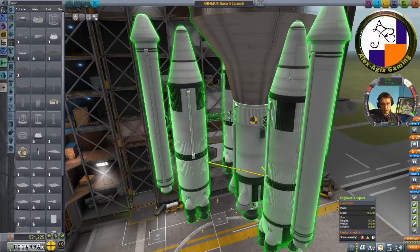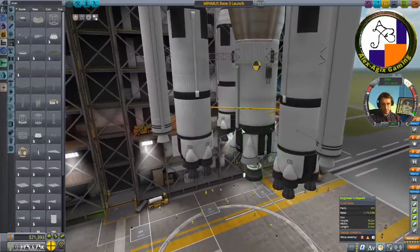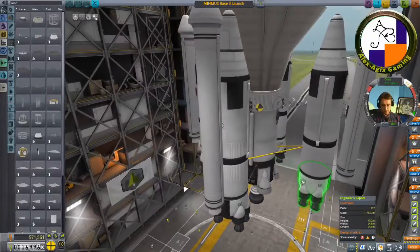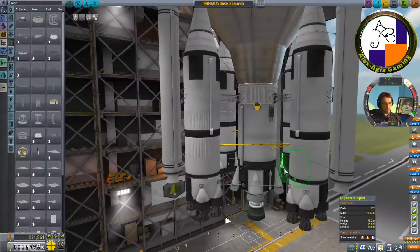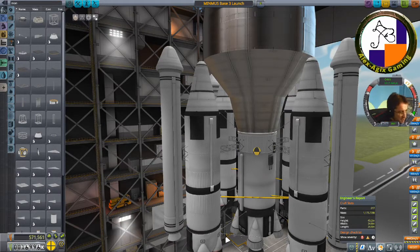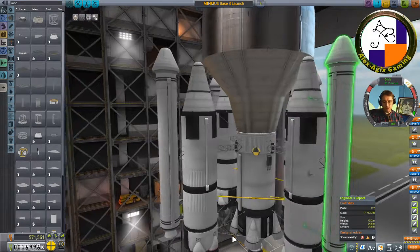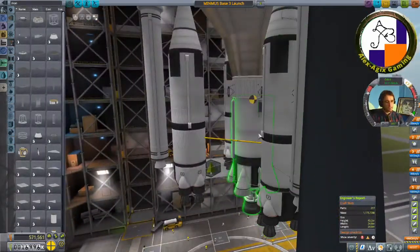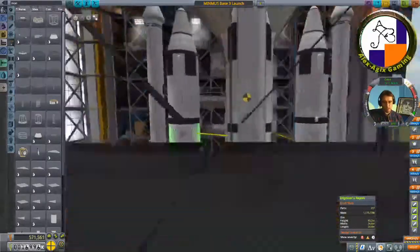Now I'll add struts before I forget, otherwise your ship's gonna be jelly. I'll attach them at the bottom and for significant mass, also higher up to keep it doubly secure. There's an auto strut feature but I have no idea how it works — I even looked up videos and didn't find a helpful one. So I go back to my original experience of manually building struts, which adds more parts. Around 400-500 parts on my computer and the rocket will start to slow down the game.